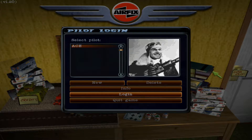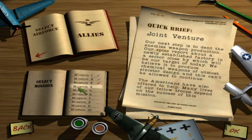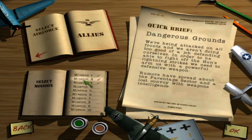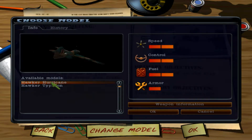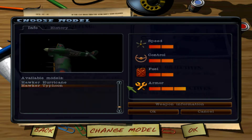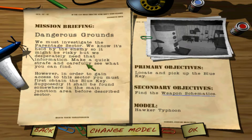Hello everyone, Ace here, and today we are back with my let's play of the Allies campaign for Airfix Dogfighter. So last video we ended up doing mission 1, which means that this video will actually be mission 2. All we have to do is locate and pick up the blue key and then find the weapon schematics. But for this mission instead of the Hawker Hurricane we'll be using the Hawker Typhoon, which was the aircraft for which we picked up the blueprints and parts in the last mission. Anyways, let's go ahead and jump right in.